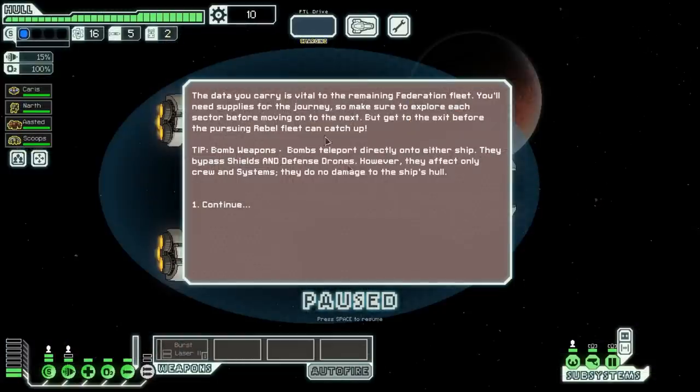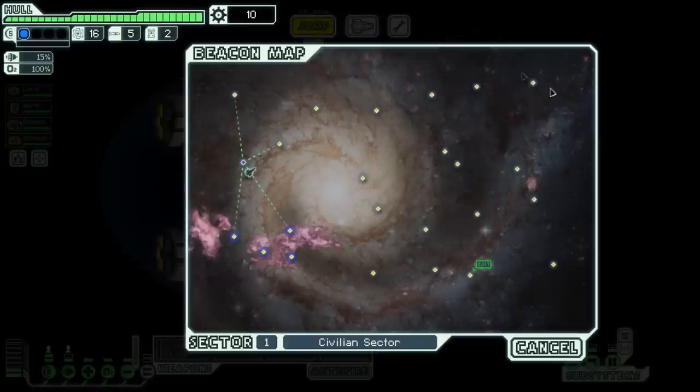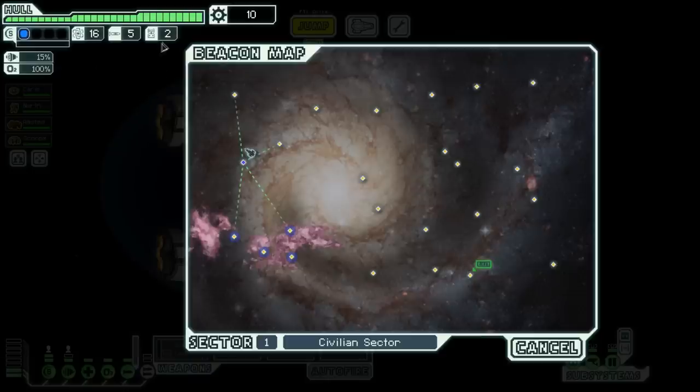The data you carry is vital to the remaining Federation fleet. You'll need supplies for the journey, so make sure to explore each sector before moving on to the next. But get to the exit before the pursuing Rebel fleet can catch up. Here we are — these are all of our different subsystems. We have a crew member manning a few of them to try and make us a little bit more effective. And we are going to immediately jump to the next sector. You have to make several different jumps to the beacons in order to get to the exit. From the left of the map, you're going to see a wave of the Rebel fleet chasing after you — if you get caught in that, you're pretty much just doomed. So we have to outrun them, but I also want to hit as many beacons as possible because it gives me more opportunities to get scrap, which we need to upgrade our ship to have a chance against the final boss.